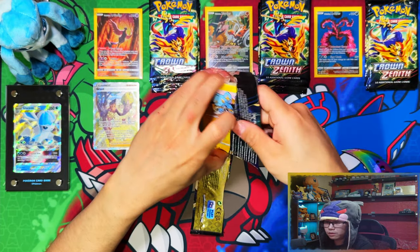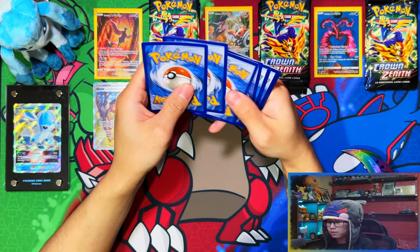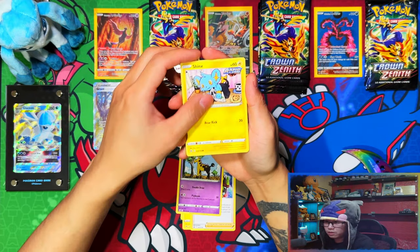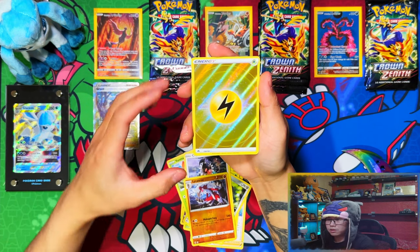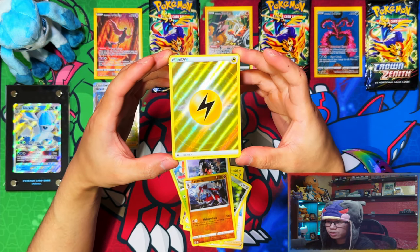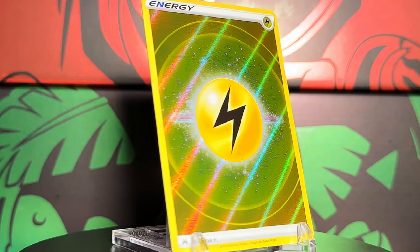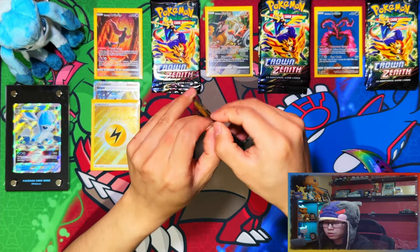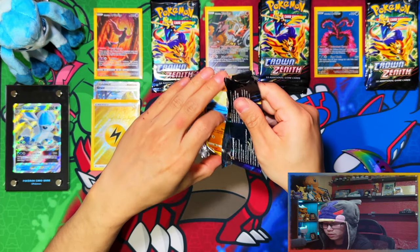That would have been really nice if it was anything else. It could have been any Pokémon I haven't got for the master set. Cramorant, Yanma, Chatot - reverse Lycanroc, yes! Wow, two for two guys in Articuno so far. Full art lightning energy, perfect for the master set. Articuno's doing us good so far, two for two. These packs are hard to open - are we gonna get three for three?